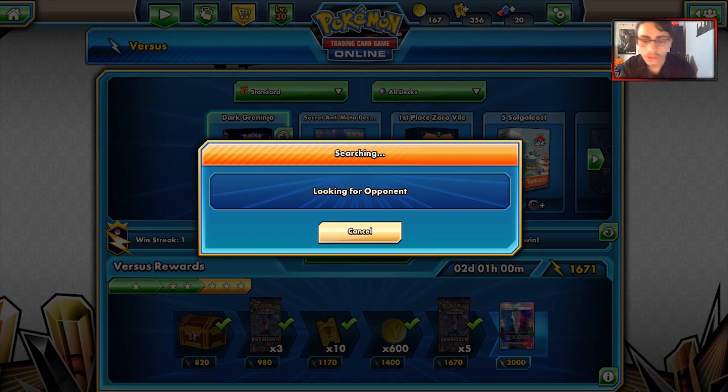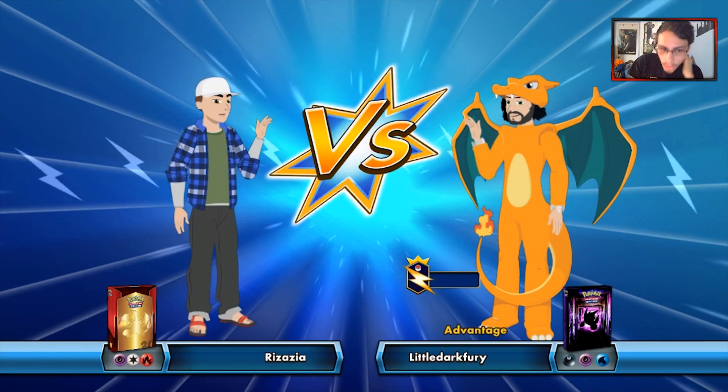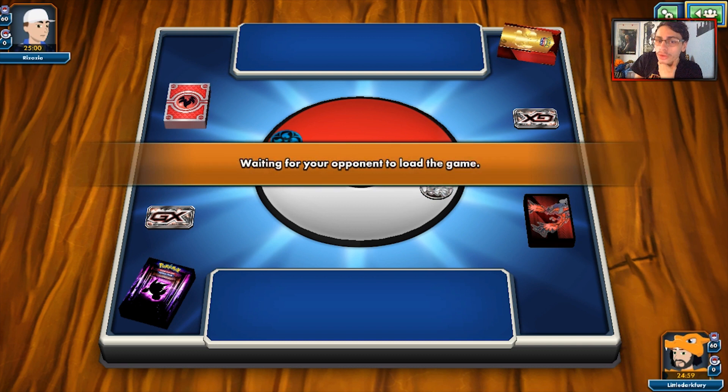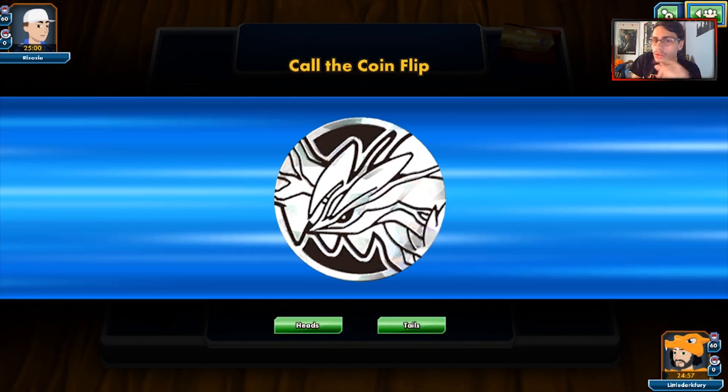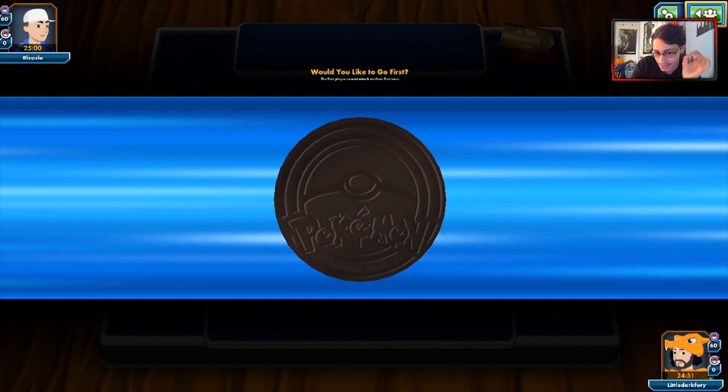Alright guys, let's go find some games with our Dark Greninja deck on PTCGO. We just got a match and it looks like we are up against a Fire Colorless Psychic deck - this isn't Volcanion. It could be Typhlosion. If it is a Fire deck, we obviously have a huge upper hand with Greninja. We are going to mulligan, unfortunately revealing the Dark Energy in the deck.